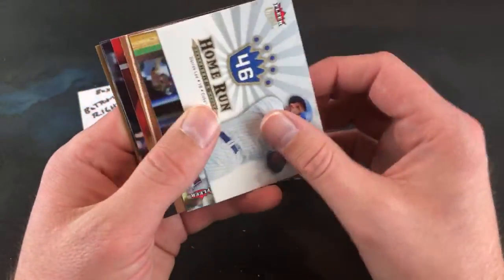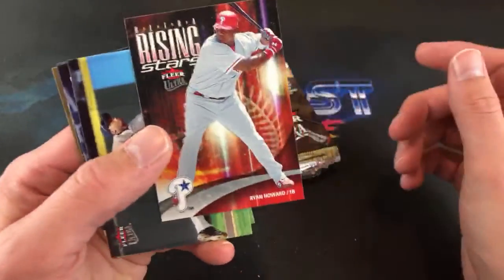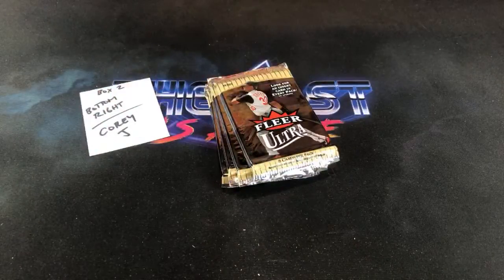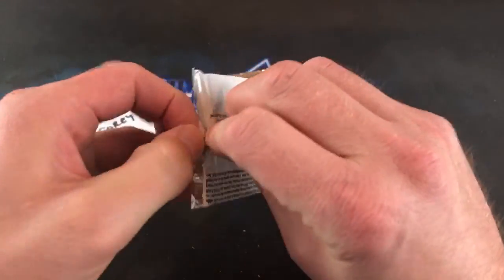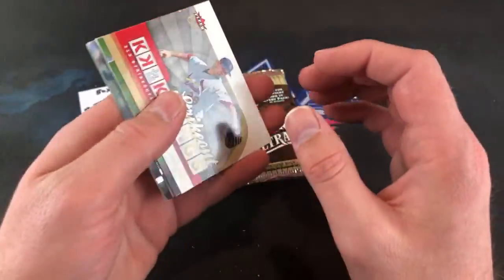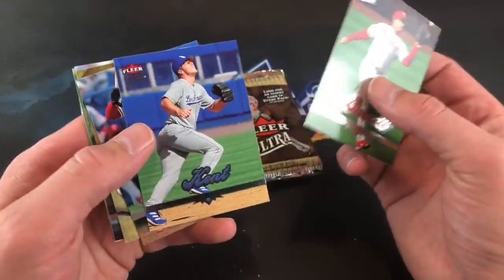Morgan Ensberg Gold in the back starting it off. Derek Lee Home Run Kings. Given the odds we should see another game-used relic in this last stack. Ryan Howard Rising Stars, Adrian Beltre, Jeff Francoeur, and there is the Morgan Ensberg Gold card — first pack down. Cory's probably fighting off lot lizards right now. Chris Carpenter — he's definitely on the omen list, this is probably the fifth time we've seen him tonight.